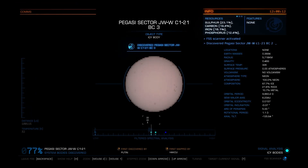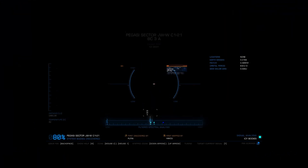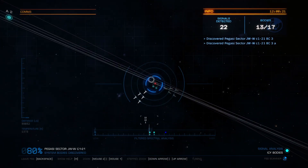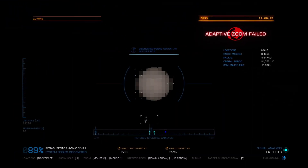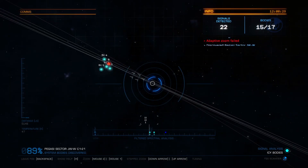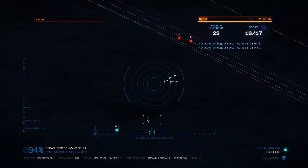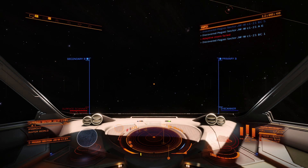Sometimes it brings you into a screen like this — all you gotta do is follow the white daggers to the other planet or moon and then tune the frequency. So here we go: icy body, another icy body, follow the white daggers... icy body. And my last one — there we go. That's the entire system scanned, and that's pretty much the entire basics of it.